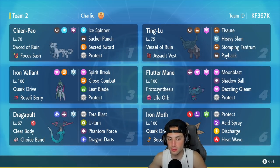Ting Lu's moves are Fissure for a chance at a one-hit KO, Heavy Slam, Stomping Tantrum, and Payback. In our third slot we have Iron Valiant, which I'm loving. I don't think I've used it in Series 3 yet, but every time I use this Pokémon I absolutely love it.